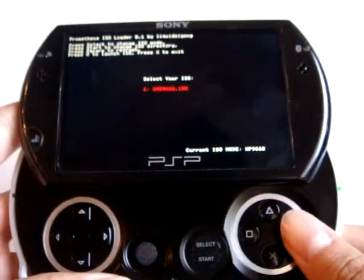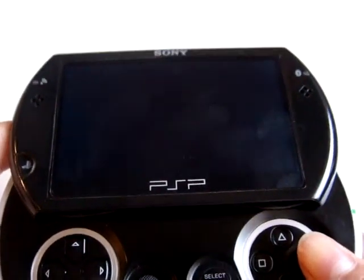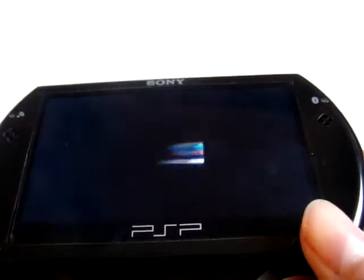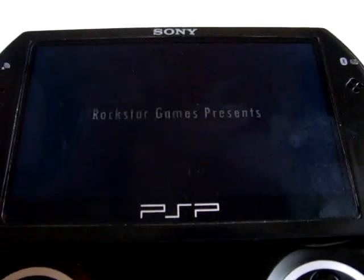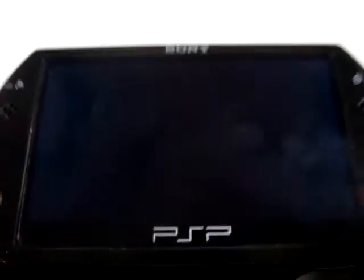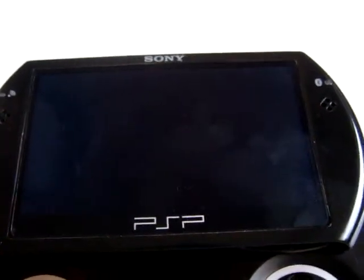Now let's just press circle. And kabam — here is the ISO game. This is not a video. As you can see, I've been controlling this game. I'm so glad that this has finally been hacked. It took me about one year — I bought my PSP GO at Christmas 2009 and haven't been touching it since. I just hacked it yesterday.